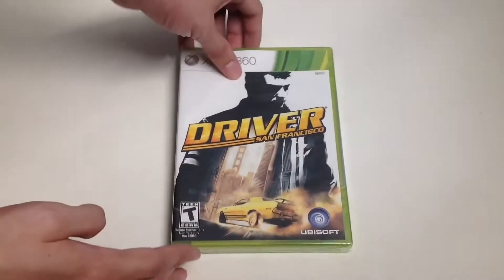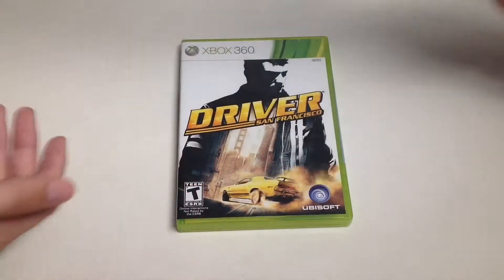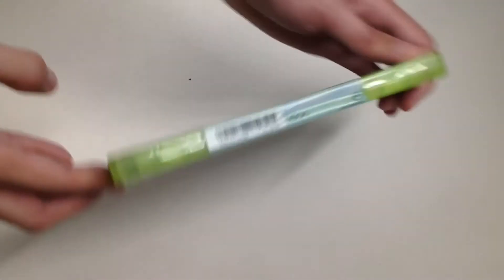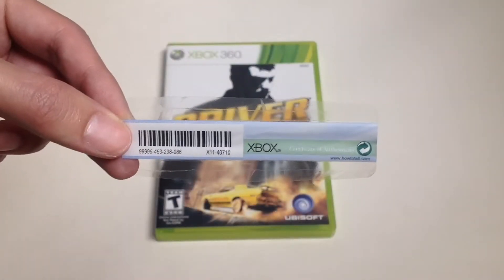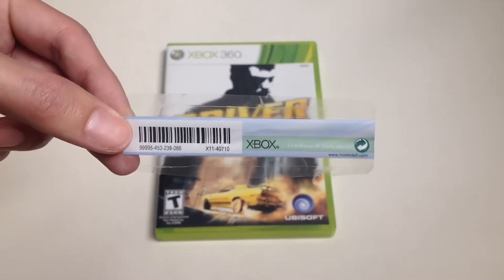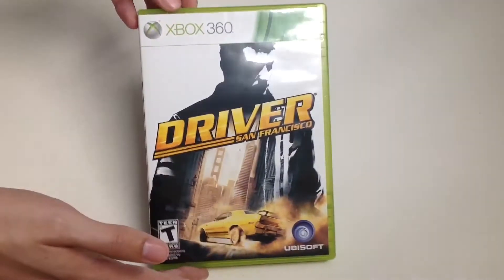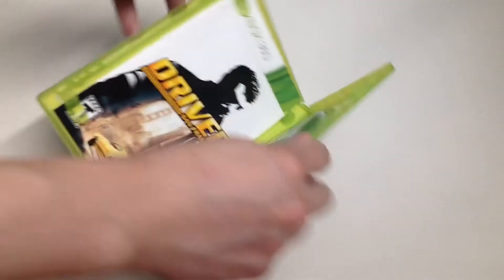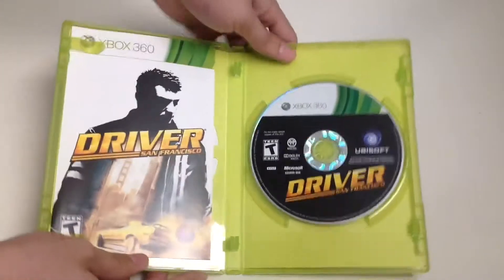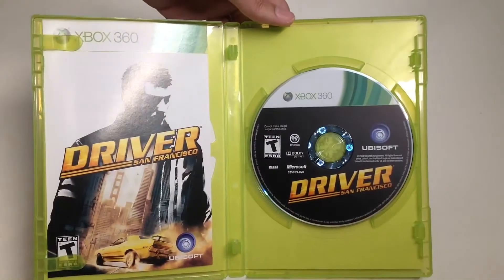With that being said, let's finally unbox Driver San Francisco. I have the plastic wrapping removed. Let's remove the Certificate of Authenticity — say goodbye to the Xbox Certificate of Authenticity, make sure you add it to the collection. Once we open up the box, here is what we get: the game manual on the left and the game disc on the right.